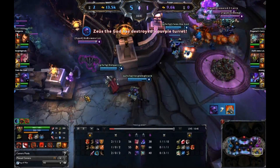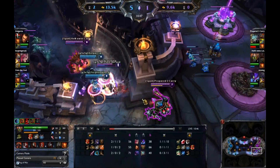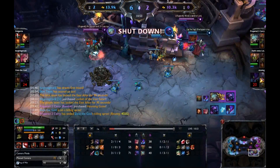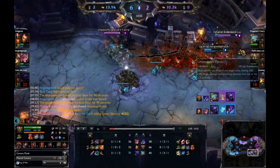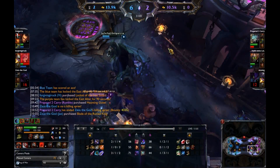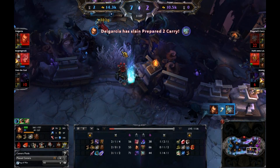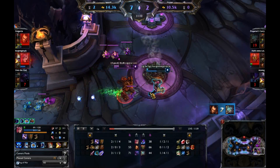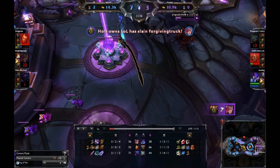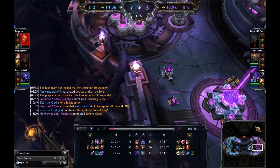Here comes Malphite. All three of purple team is here, so we'll see if they can swing this in their favor. There's the Malphite ult doing a lot of damage. Darius tries to dunk somebody but doesn't quite get it off. There's the Rumble ult doing a formidable amount of damage. Only one down for each team — Kha'Zix and Jax are both down. And it looks like Malphite's gonna get Vi. Purple team managed to get two kills there for one on blue's side.